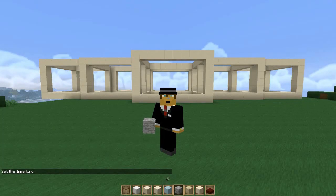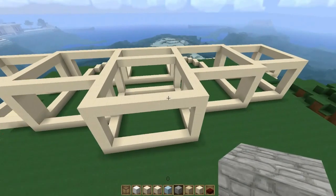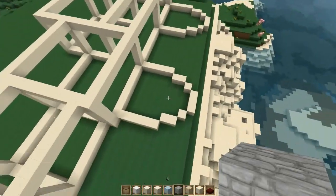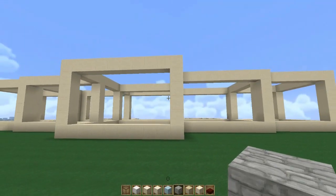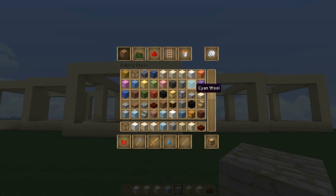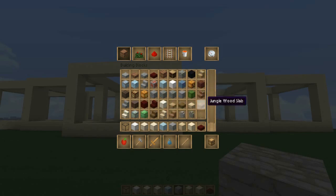Hello everyone, my name is Chris and welcome back to another episode, another part of this tutorial. Last time we made the basic layout of each different room and these two sides for the first floor of this house. If you haven't seen the house, just go to the first tutorial and you will see how the house is going to look.